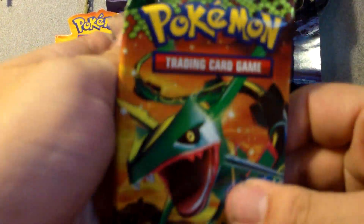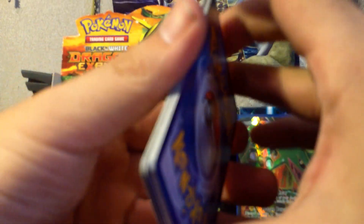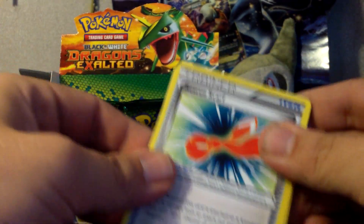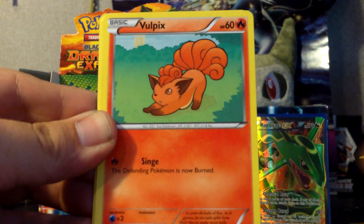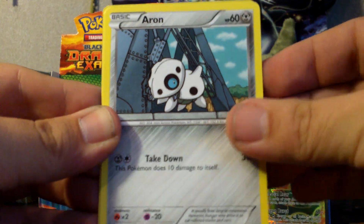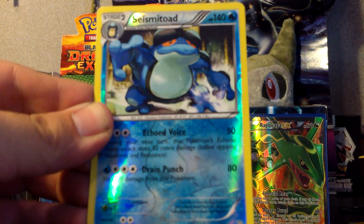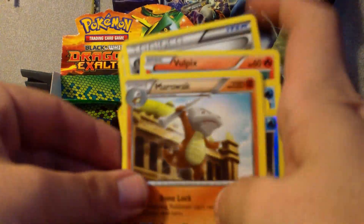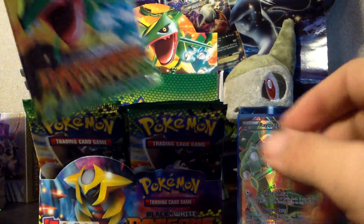Rayquaza pack. Rescue Scarf, Devolution Spray, Bidoof, Vulpix, Aeron, Tympole, Swablu, Magikarp. My Reverse is a Rare Seismitoad and my Rare is a Marowak. I'm getting a lot of Rare reverses — I'd like to get a Reverse Hydreigon or like I did the Garchomp.